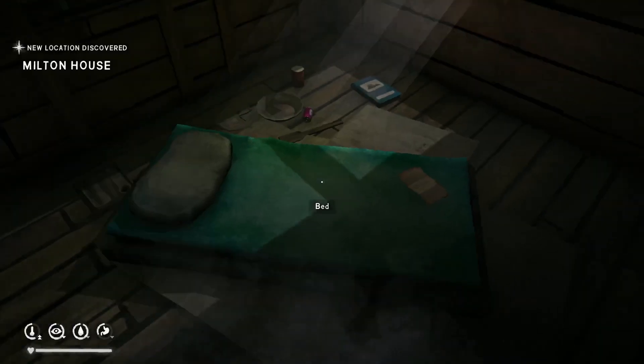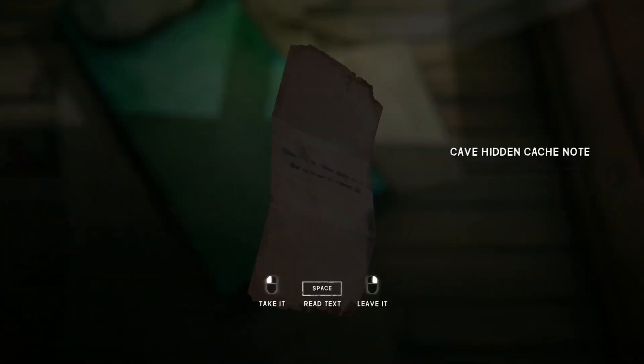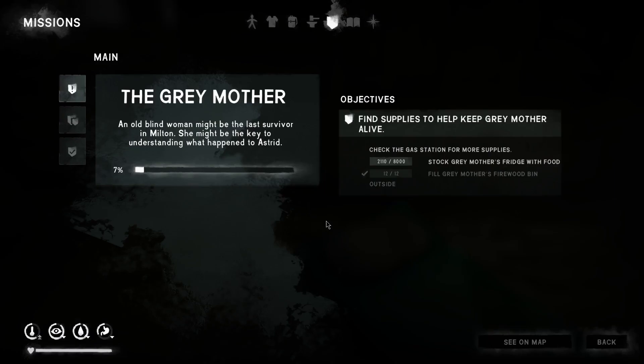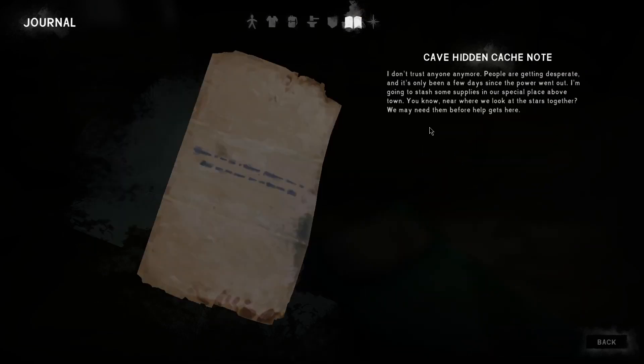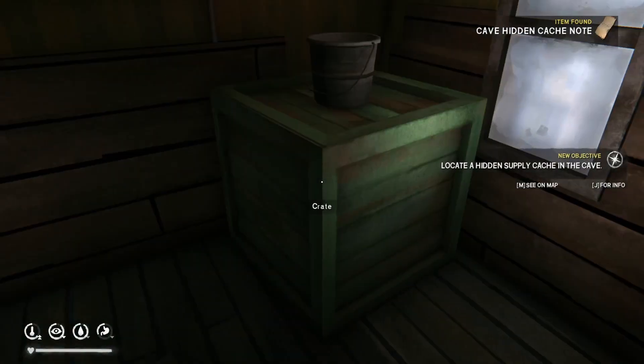Scarf! I don't really need to sleep right now. Maybe a homeless person used this place? Oh — a note! Cave hidden cache note. What do we have here? 'I don't trust anyone anymore. People are getting desperate, and it's only been a few days since the power went out. We're going to stash some supplies in our special place in both towns — near where we look at the stars together. We need them before help gets here.' Hey, those guys thought ahead. That's not a bad idea! Got another supply cache to take a look at.